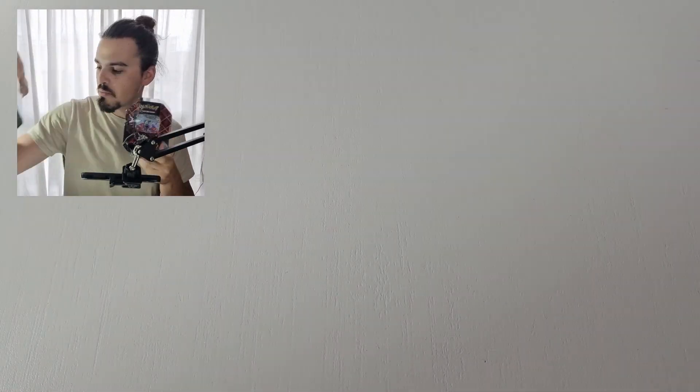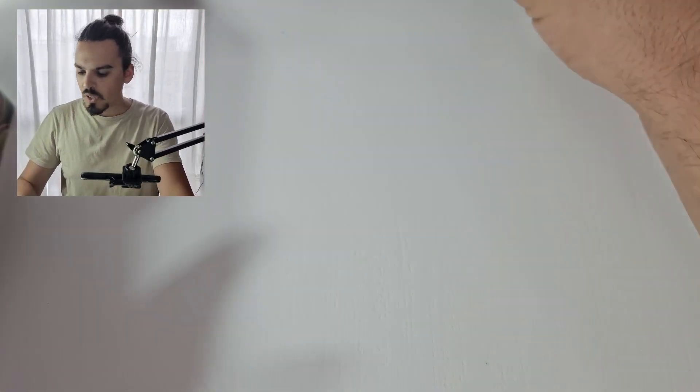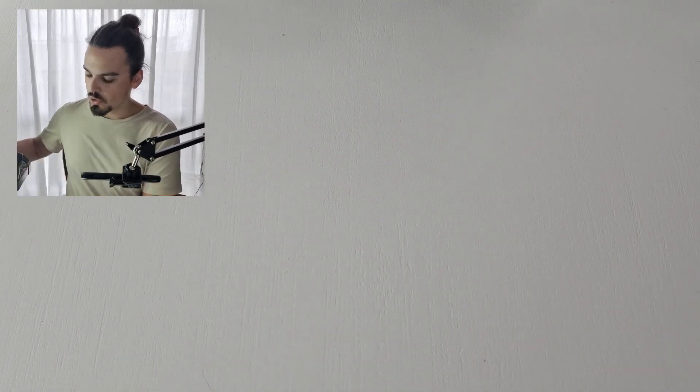A few weeks ago we did a video with our maxi tins and our mini tins, which was a lot of fun to do. This week at most of the big box retailers in Australia we've gotten this size tin, which we call a meaty tin. It's just the medium size in between those two. So we're gonna open up one of each artwork — the Charizard, the Great Tusk, and the Iron Treads. We are also going to open up a booster bundle once we finish up with our tins. We'll actually start off with the Charizard this week because we finished with the Charizard the other week and it kind of did pretty well.